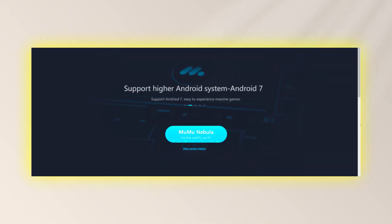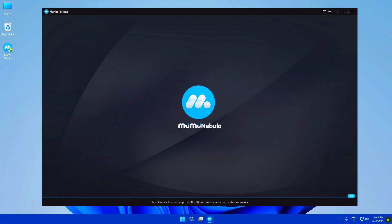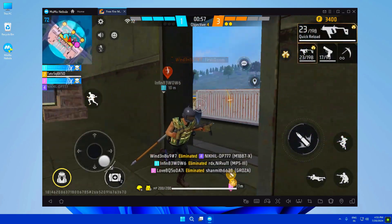Let's start with Moomoo Nebula, an emulator specifically designed for low-end PCs. It's the lightest emulator available and can operate on almost every type of PC with just 1GB of RAM. You don't need to enable virtualization to run this emulator. Based on Android 7, it guarantees compatibility with most apps and games from the Play Store. It's simple, smooth, and ideal for low-end PCs.